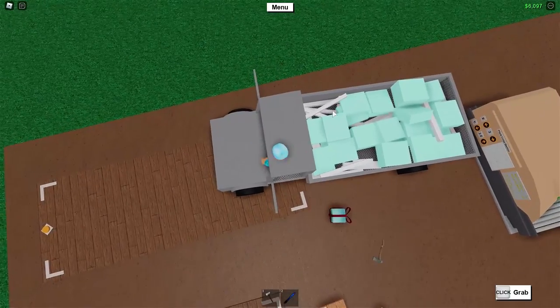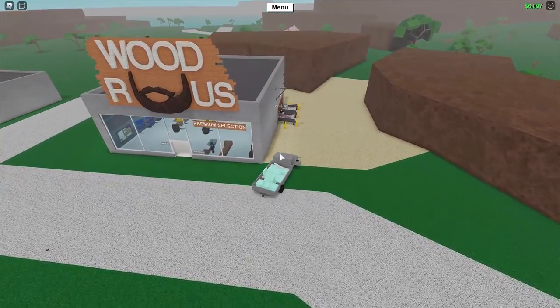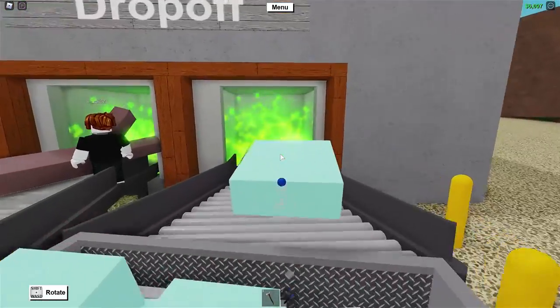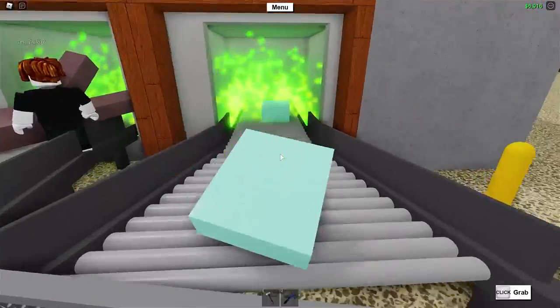Once all of your wood has been loaded into the truck, you are going to want to head to the sell point behind Woods R Us. If you do not know where this is, you probably should know where this is. I'm simply going to unload this into here and watch my money go up.